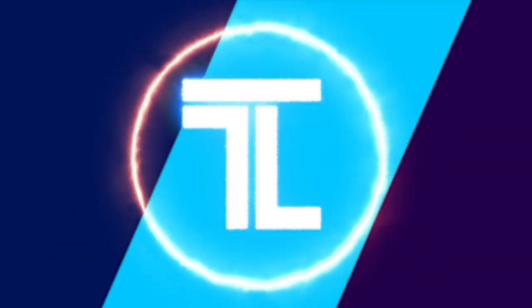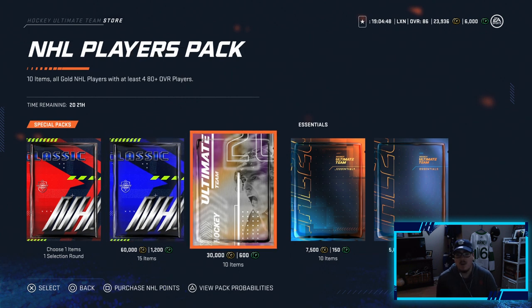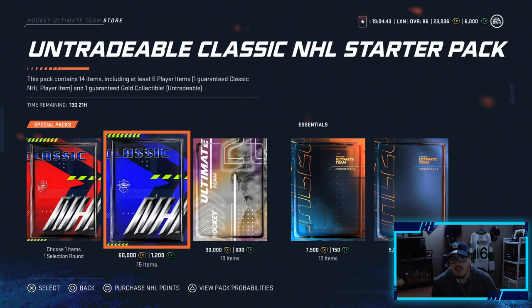What's going on Leafer Nation, it's Leafer back again and welcome back to another NHL 20 pack opening. Today we have 6,000 points on the account and we have some big boy packs to open for this new Classic NHL set. We have 6k points so we're able to open up one of these untradeable packs, and then we can open around seven or eight of these NHL Player packs.